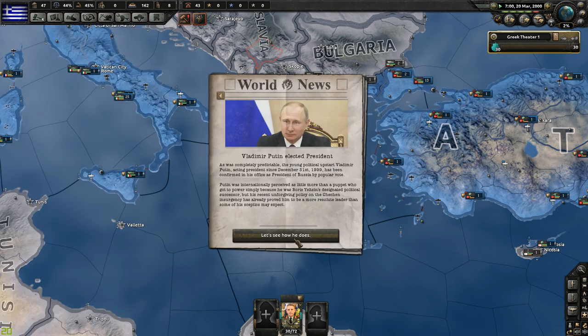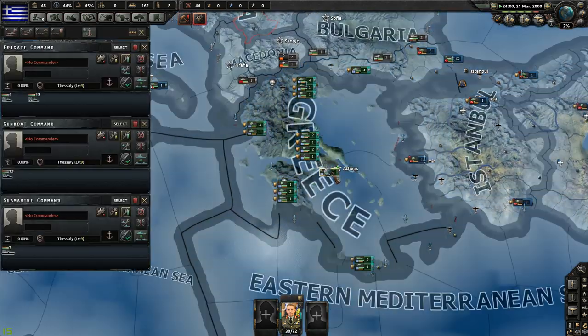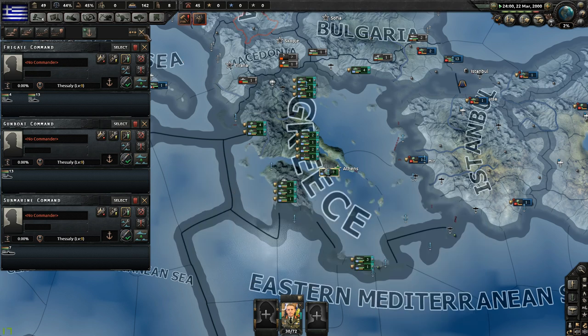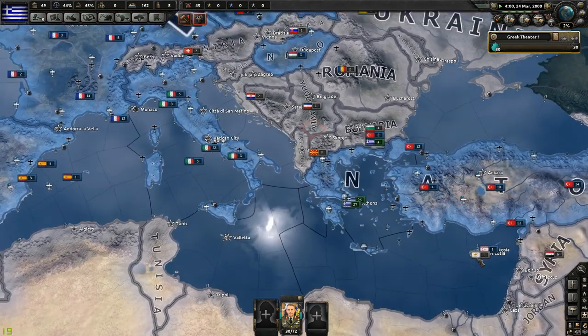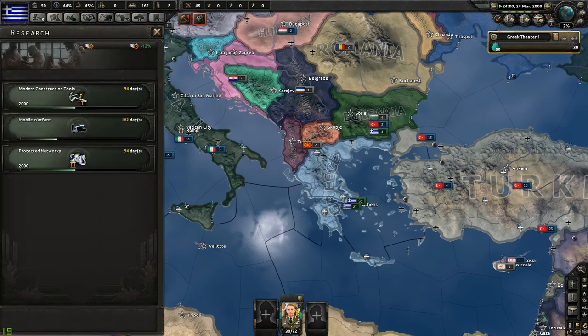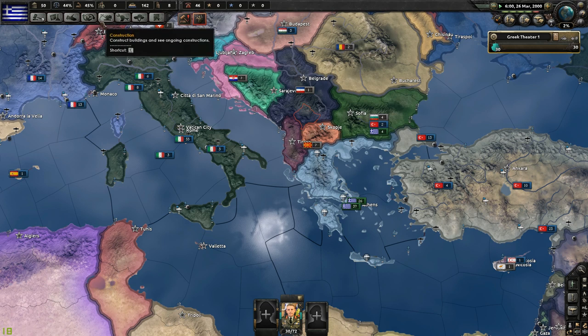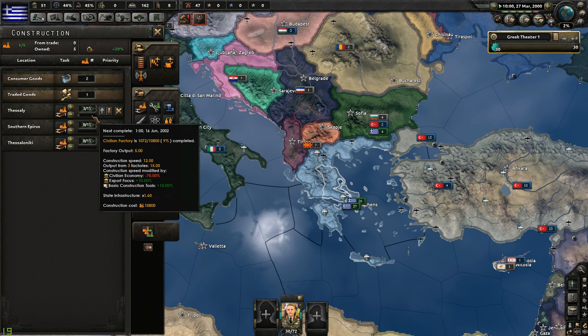There's Vladimir Putin being elected president of Russia. I do have a decent size navy — looks like 37 ships — but that's not going to help a whole lot early on. Eventually it'll give me control of the Mediterranean, which will be important moving forward. Right now none of these research options are going to particularly help me, and I've only got three factories working. It's going to take until June 2002 to even complete one civilian factory.